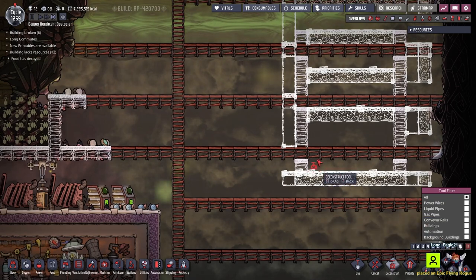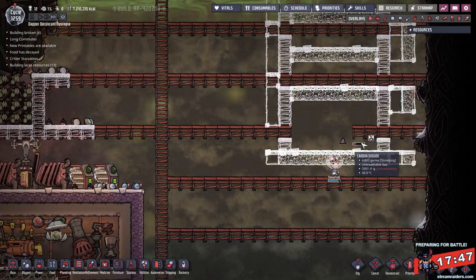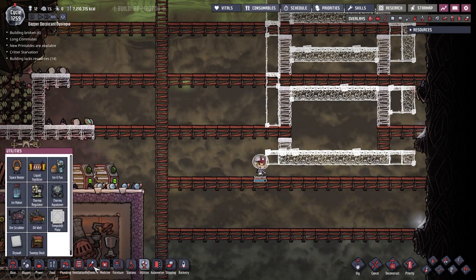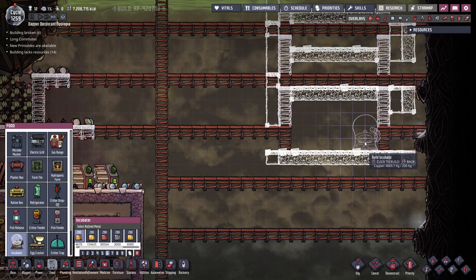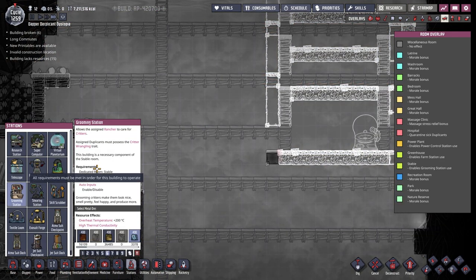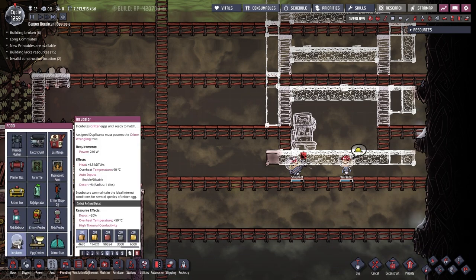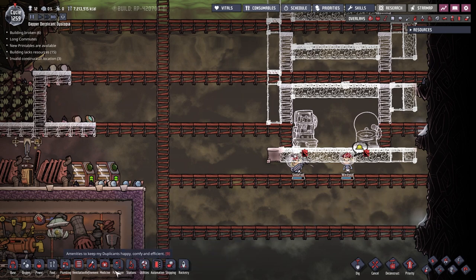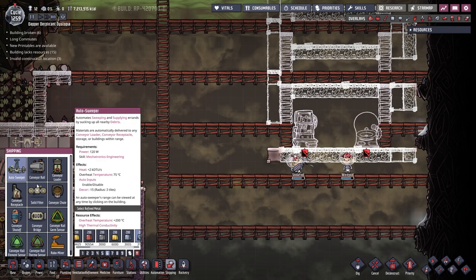In here I'm actually going to give this one a fairly high priority, and I'm going to bump the priority of these ones simply so I've got a platform upon which I can build the requisite buildings. We want an incubator so let's go ahead and plonk one of those in. We want a grooming station - don't need it made of steel. Let me just double check that the incubator - does this have an overheat? Yes it does, so I am going to have to build that one out of steel.